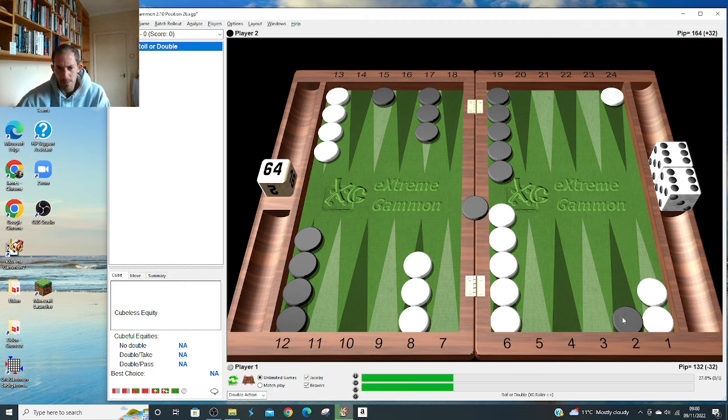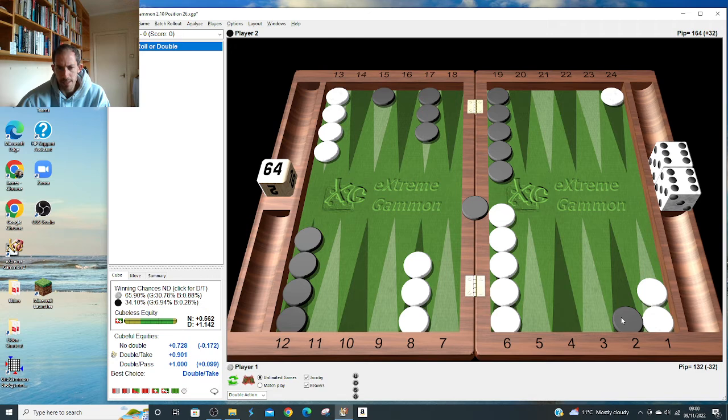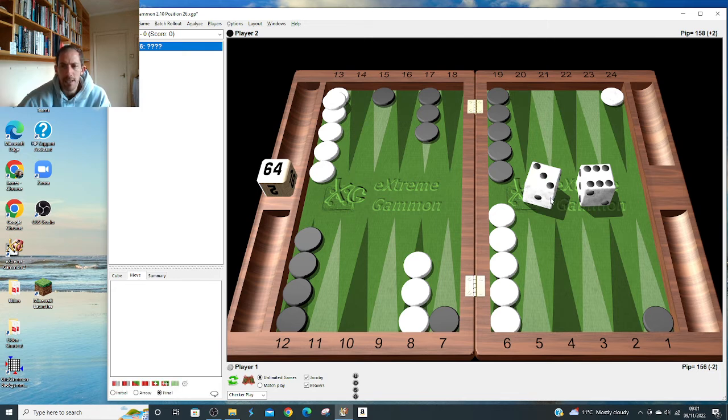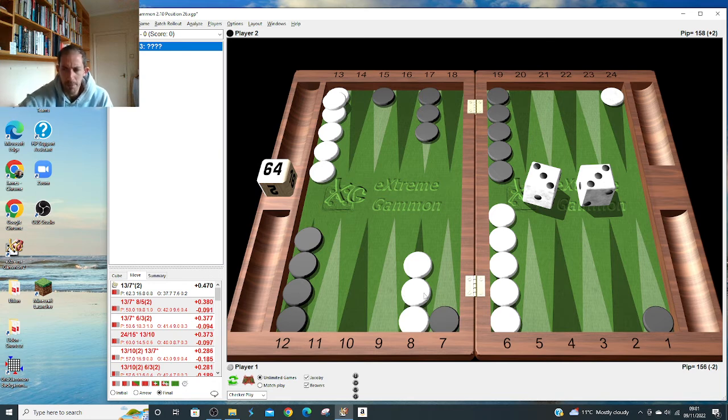That's one of the reasons you're just targeting such a strong cube. After 6-5, 6-3 double three: what would you do? I think the bar is pretty clear - don't think about hitting the checker on the outside, that would be a big blunder leaving blots everywhere. Unstack the mid, make the point, you're already winning the race.